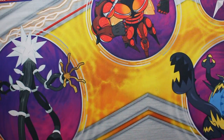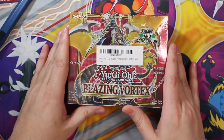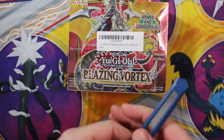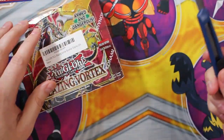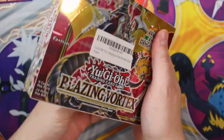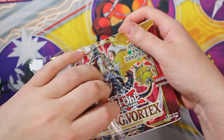Hello everyone. We have a box header and a box of Blazing Vortex, the new set from Yu-Gi-Oh! First edition, one full card in every pack, 24 boosters. There are Starlight Rares or Collector's Rares, whatever you want to call them. We're gonna crack them open and they actually have some really, really good value. There's a Pot card in the set and even the regular ones are going for like 80-90 bucks right now.